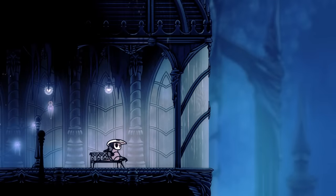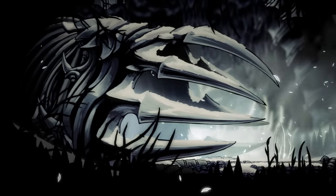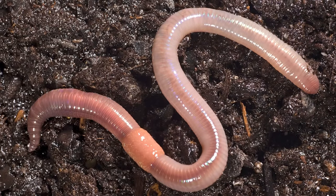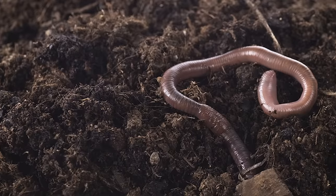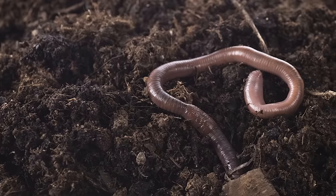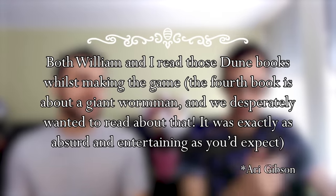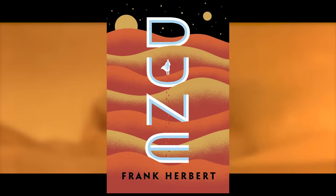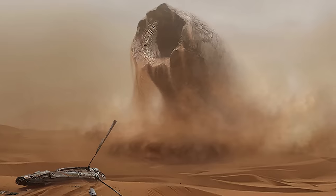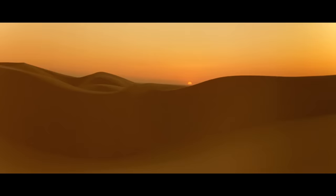Unlike most creatures in Hallownest, the Pale King's worm form isn't a bug. A fair assumption is that he is supposed to be some kind of earthworm. While not bugs themselves, it's reasonable for worms to appear in a fictional story about an underground bug kingdom. We also know that Team Cherry read Frank Herbert's Dune while working on Hollow Knight, which I would argue is the most well-known depiction of giant worms in all of fiction. Dune also focuses a lot on the life cycle of its sandworms, explaining in great detail how their ecology basically facilitates everything on the desert planet they inhabit.